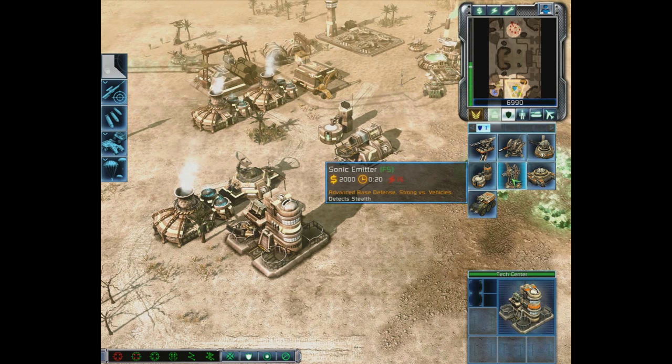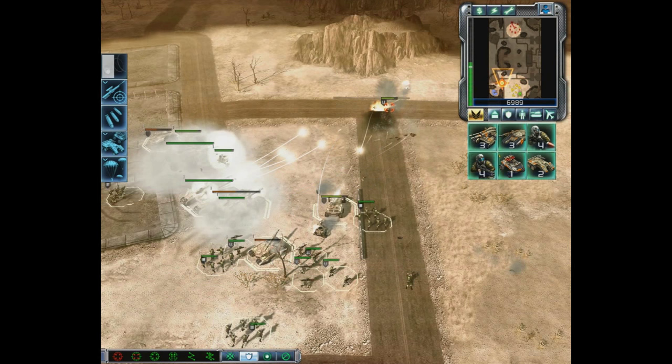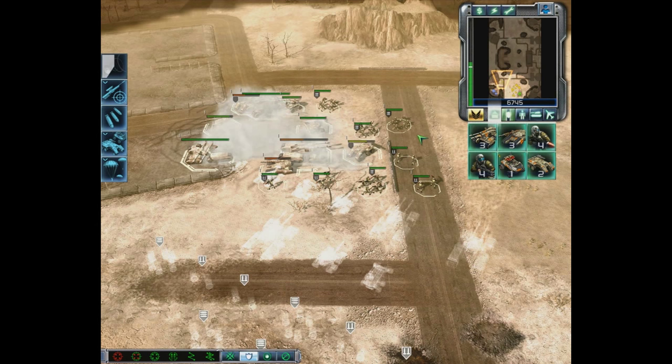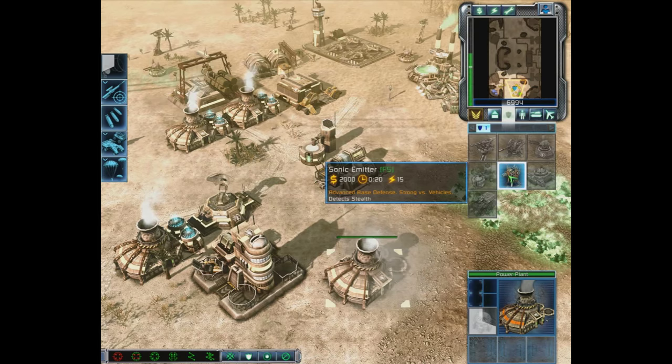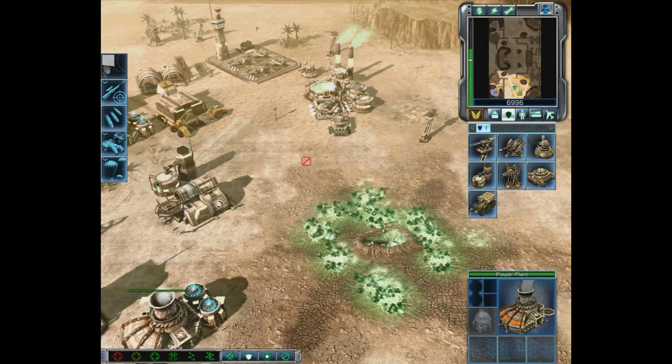We could build another Guardian Cannon, or since we're up the tech tree enough, we can build a Sonic Emitter — advanced base defense, more expensive and longer to build, but very effective against vehicles. We're under attack. I'm hitting number one and right-clicking on the enemy — you see a red reticle, that's an attack order versus the green reticle which is a move order. Let's build up this Power Plant, upgrade the turbines, and build a Sonic Emitter.